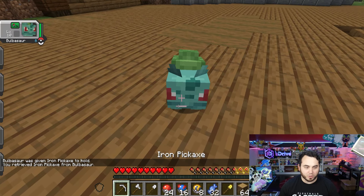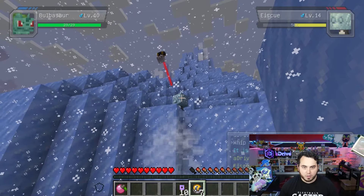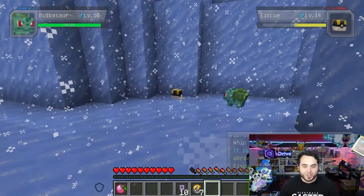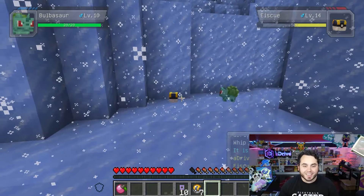Bulbasaur was given the Iron Pickaxe to hold. Wait a minute. Look at that, dude! Like you actually manually throw the Poké Ball. Holy shenanigans, dude!